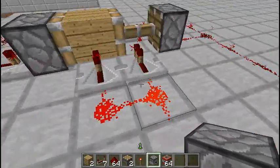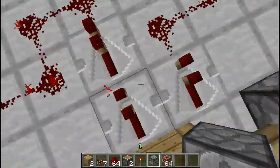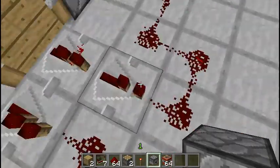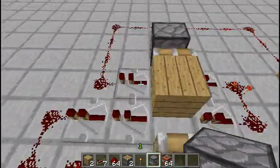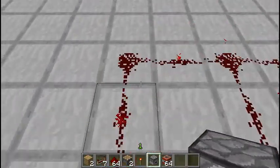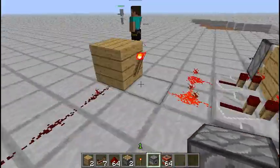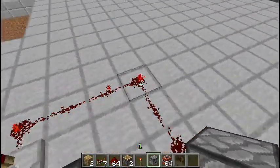You get power to these two, and this block also supplies power to these two repeaters. Then once the block hits this repeater, it goes to this piston and pushes the block here. And when that happens, if this block now powers this repeater, it goes to this redstone and powers this one, pushing it, and vice versa. It also turns this off and these. It's very complicated.